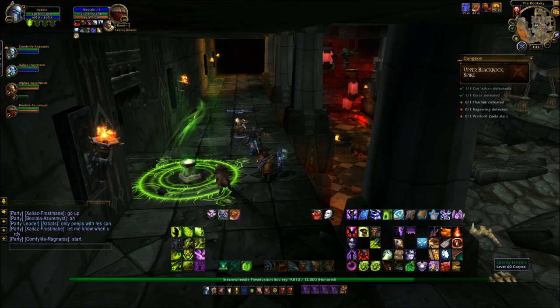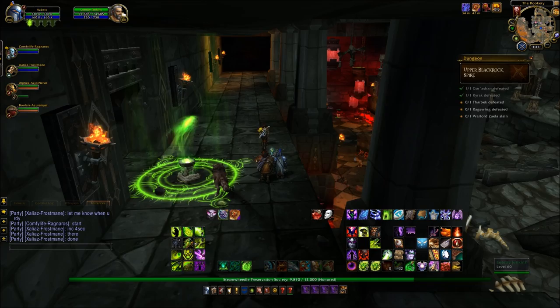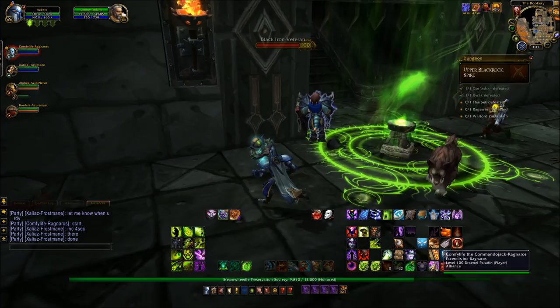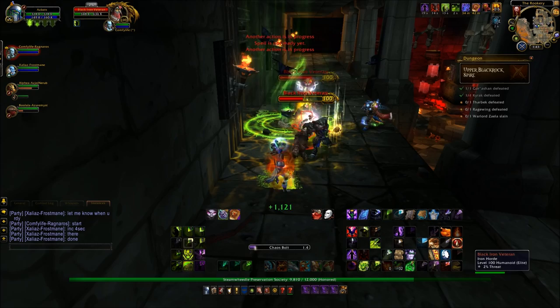Today we're going to be getting Leroy Jenkins, which takes us into another dungeon. This is Upper Blackrock Spire, and what you have to do is go through the first two bosses. After you've defeated the second boss, you'll notice Leroy's poor dead body on the ground. What you need to do after that is resurrect him.